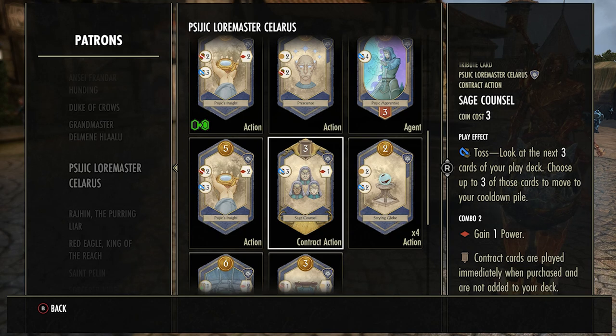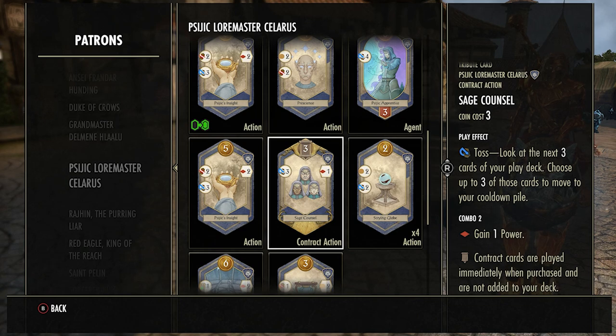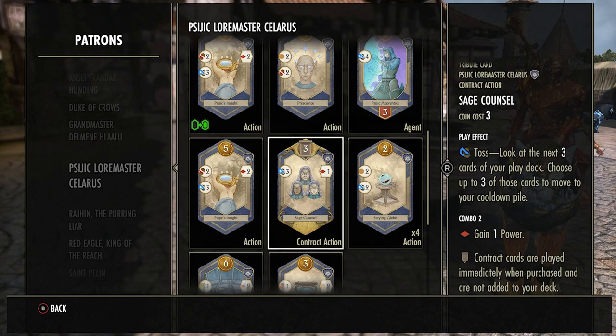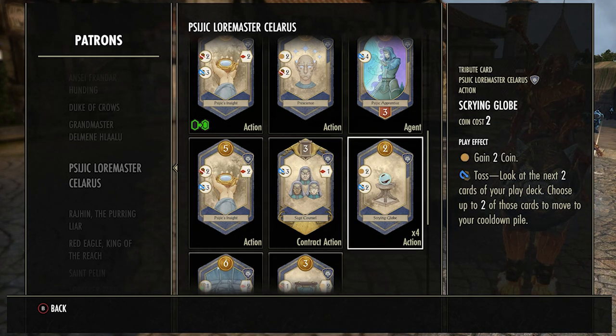The Ch'al Council is very similar to the Augurus card — it just lets you take three cards from your deck and throw them in your cooldown pile, which is pretty good but only in the late game. It's a waste of coins early. Late game you can use it as a contract — it doesn't go into your deck — and you can throw away coin cards so you can get your actual good cards out. Don't buy it early.